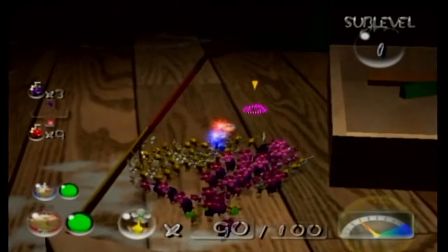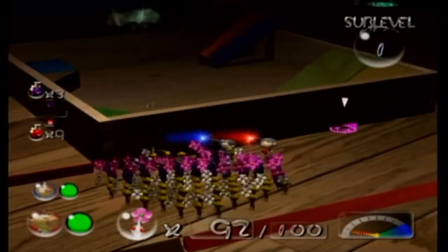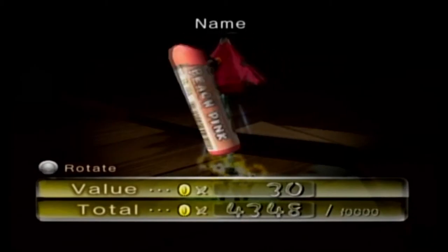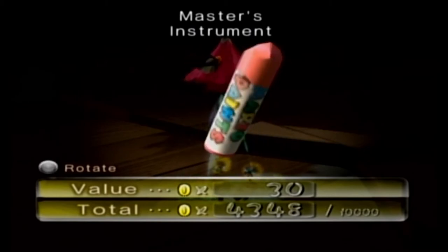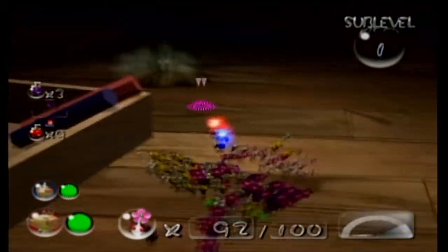That looks like another thing of chapstick. It's a bunch of Pikmin stuck on the wall. It's another Mario Paint — Peach Pink! The Master's Instrument. Is this chalk? Did Mario Paint have their own chalk line? That's interesting. Only one treasure for the first sub-level.